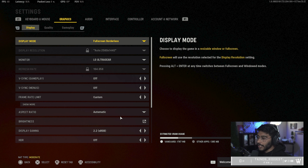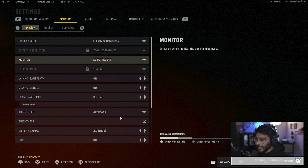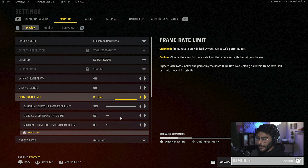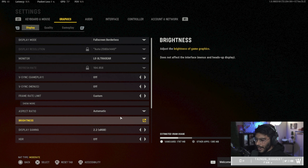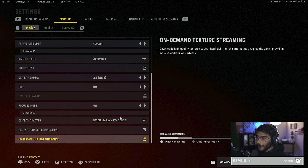The first thing we can talk about is the graphics settings. I'll scroll through these and you can try some of them out and see how they do for you. These are the ones that personally give me the best frames as well as the highest quality possible for competing. My display mode I run on full screen borderless because I have more than one monitor and I like to switch between them without alt-tabbing. Make sure your display resolution and refresh rate are correct, V-Sync off. Frame limit I have on custom at 335 for gameplay. Aspect ratio is automatic, brightness I don't mess with, display gamma is 2.2, HDR is off, focus mode is off.